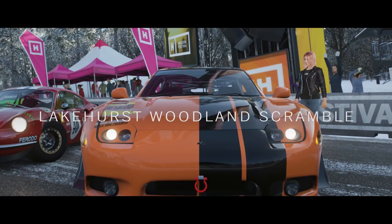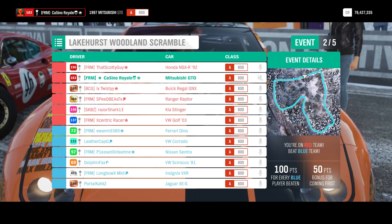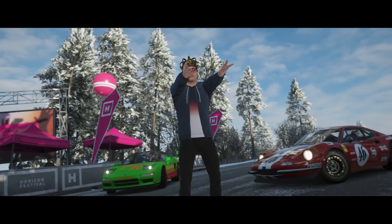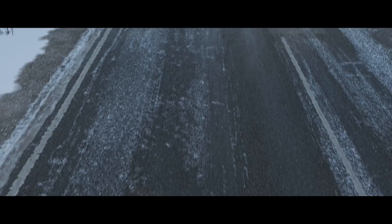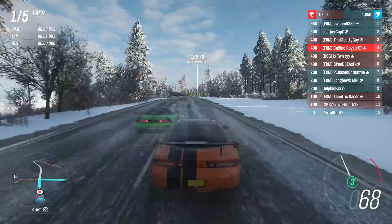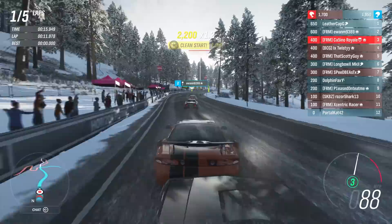We head off-road next. The Lakehurst Woodland Scramble will be the venue — a couple of long straights and a little bit of a nasty dirt section. The GTO should be relatively decent around here. The Ranger Raptor might be quite good on the dirt. There may be some cars not on all-wheel drive. The NSX looks like it might still possibly be rear-wheel drive. With it being winter, it's likely to be more cars converted than you might see in a normal session.